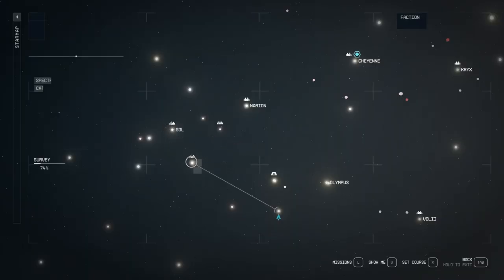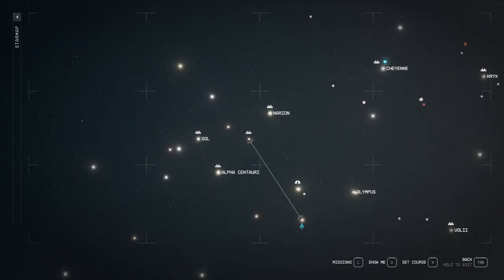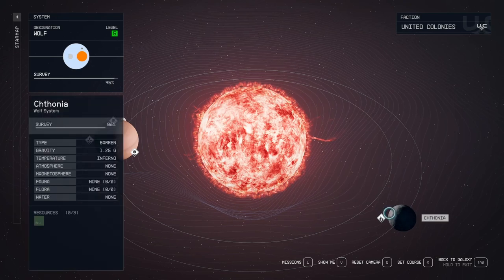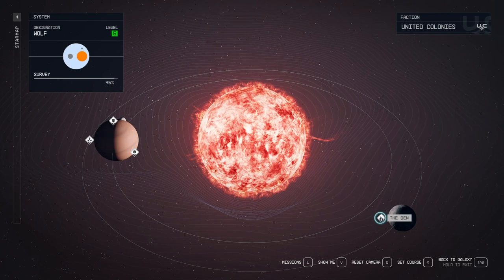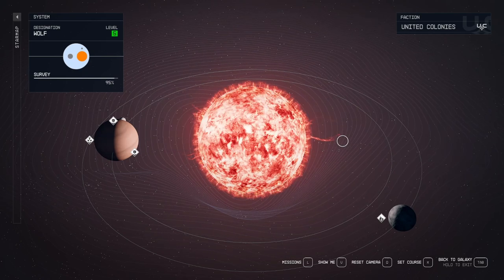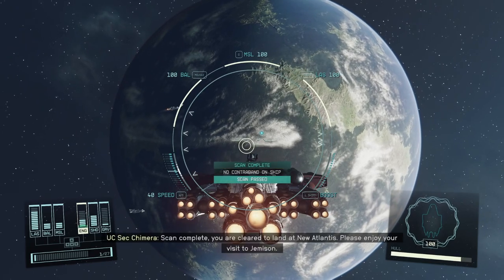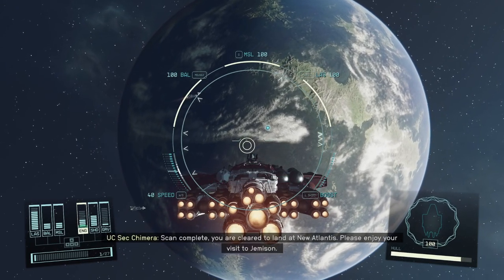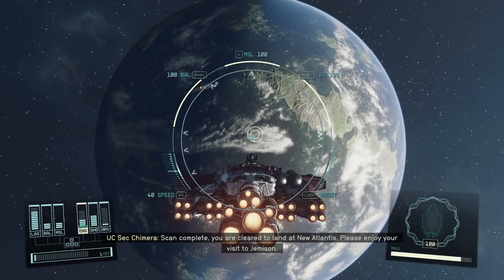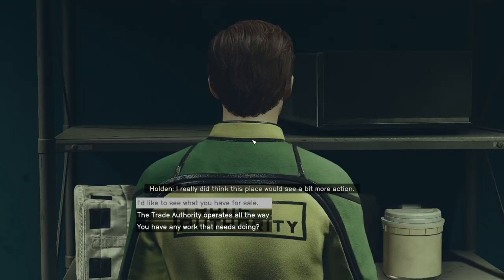On the topic of contraband, if you don't have access to shielded cargo bays yet, there is a system available basically from the beginning of the game where you can sell your contraband. It's called the Wolf System and it's situated right in the middle of the settled systems, between UC space and the Free Star Collective. In it, there is a station called The Den with a Trade Authority member inside that you can sell your ill-gotten gains to, as the Trade Authority will buy anything.